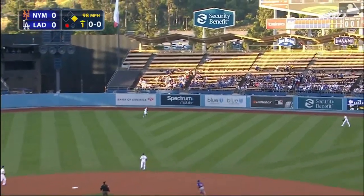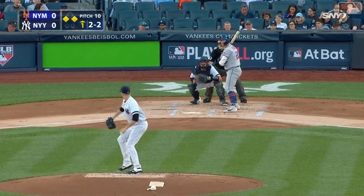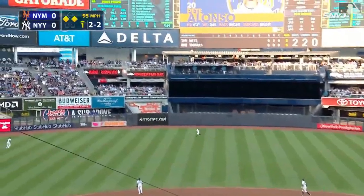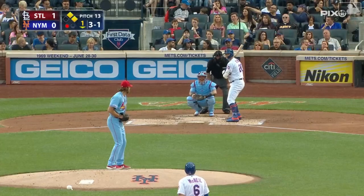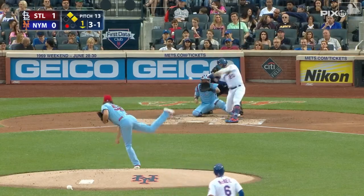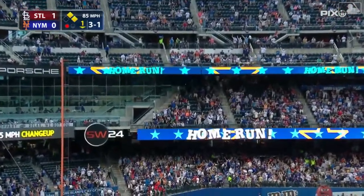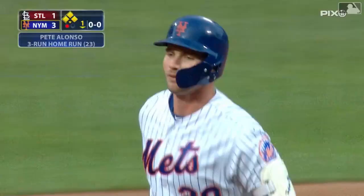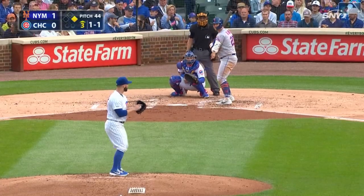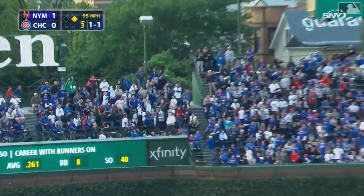He hits one out to right center field. Chasing Verdugo back in the gap at the wall — it's out of here. Smash deep left center field, back goes Gardner looking up — and it's out of here. Walking behind three-and-one to Alonzo, and he hits it in the air to deep left field — forget that — off the facing of the third deck. Pete Alonzo out of sight. That's a thrill shot to deep left and that is way out of here.